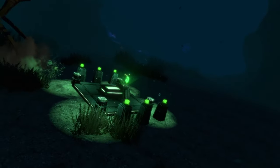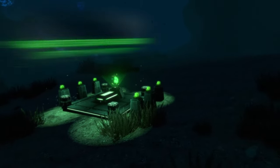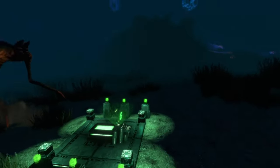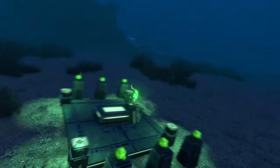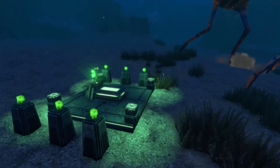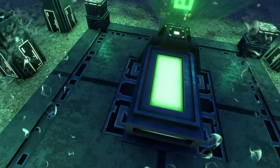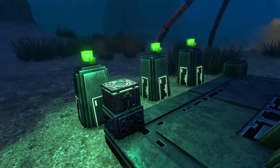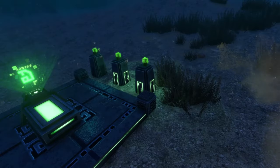Coming in at number six is the Architect's Return Precursor Tomb mod. This adds a very small precursor structure — smaller than the last one — located roughly in the center of the Grand Reef biome, also on the sea trader's path running through that area. It's exactly what it says: a nice little precursor tomb where a precursor presumably rests, complete with a terminal you can interact with and lights that activate when you approach.